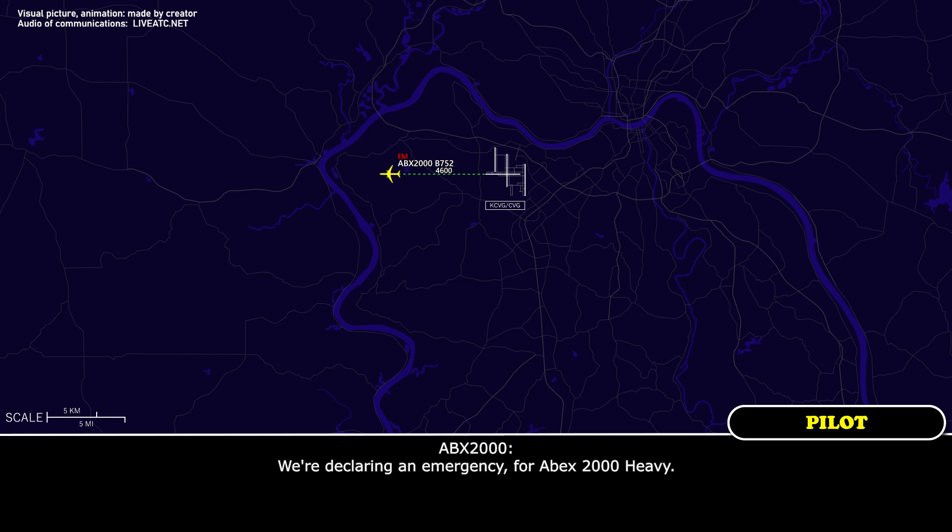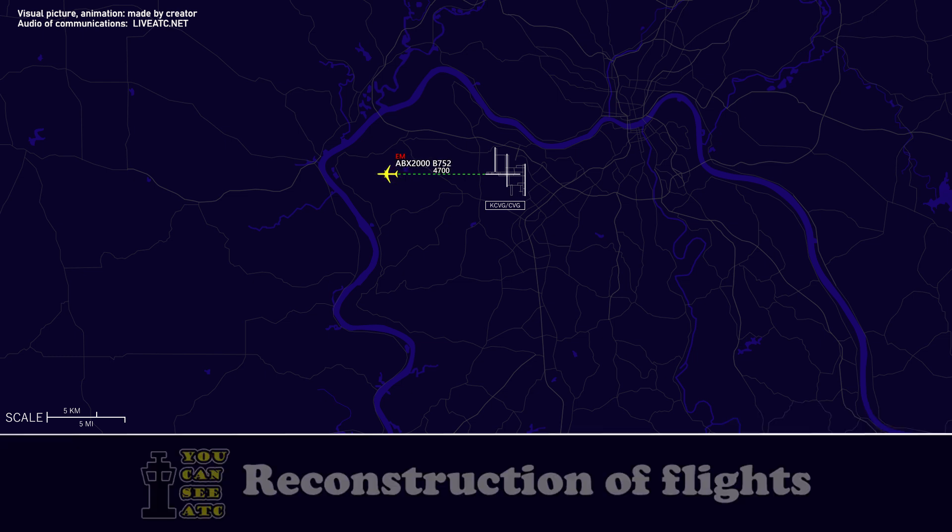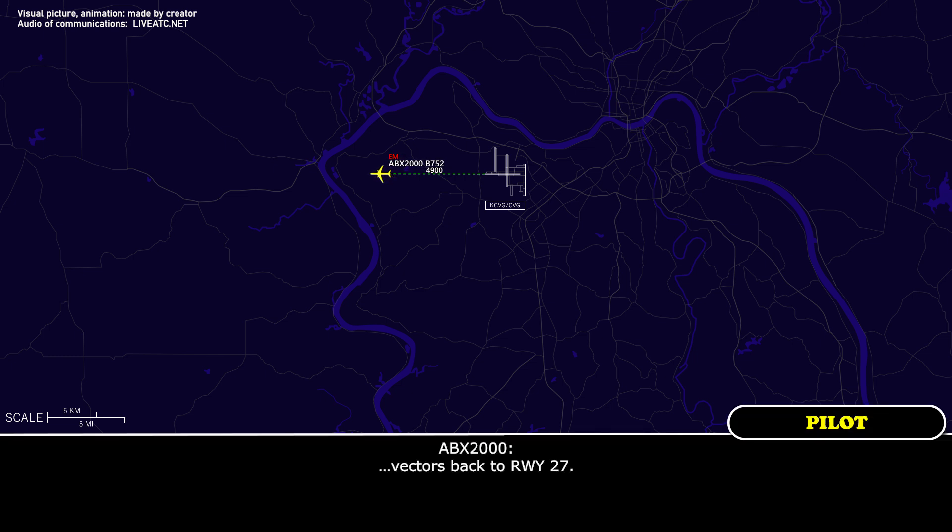I'm going to declare emergency for Apex 2,000 Heavy. Apex 2,000, speak a little clearer, I can't understand you. We have a fire indication, we need vectors to land for Apex 2,000.